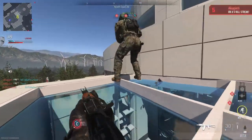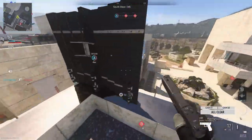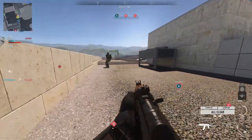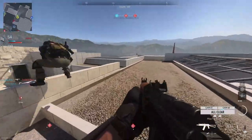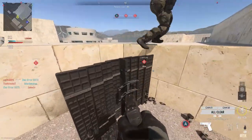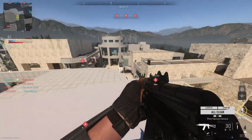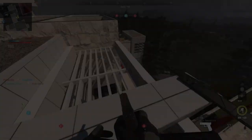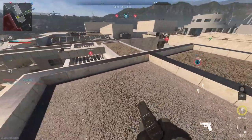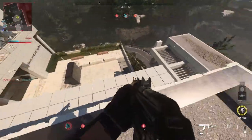We also managed to get higher on the building by placing a barricade on top of the fence. We tried to get fully higher up — it is possible — but unfortunately our barricade wasn't placed properly and the cameras didn't work. For the left side of the building, place a barricade on the edge, do a straight jump onto the wall, and you'll be on another extension. You can also strafe jump to this part of the roof where you can see where you first started the glitch.